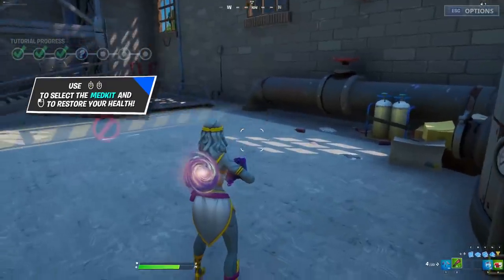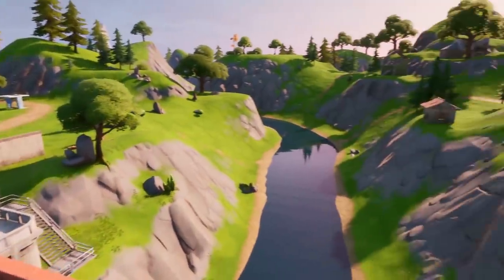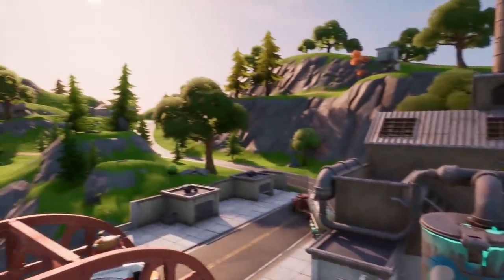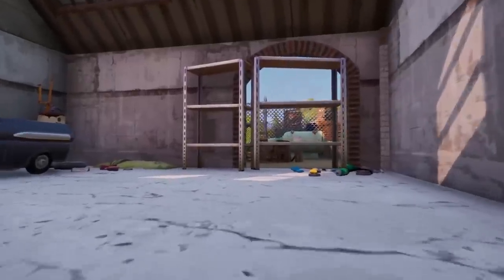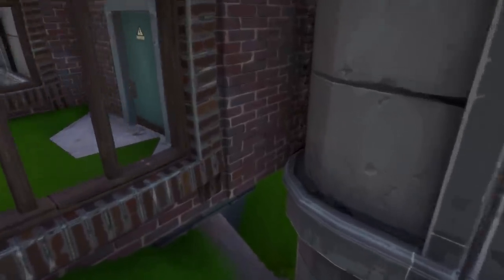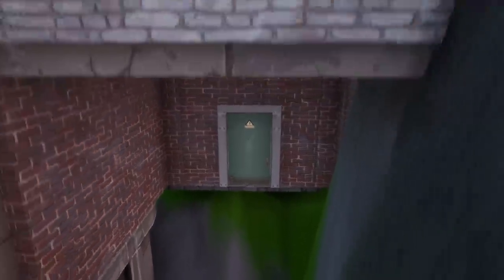We're in replay mode now, which means we can move wherever we want and get a really good view of everything. We can go outside of the barriers. These are the buildings where you do the actual tutorial. If you go over to areas we're not supposed to reach, everything's been rushed — you can literally just go straight through. Going through this door and the next one, it's literally just a sheer drop.